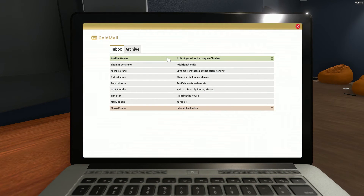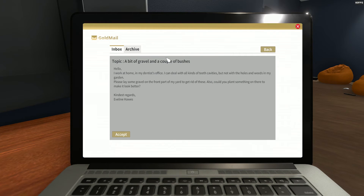Mail. A bit of gravel and a couple of bushes. Hello — I work at home, in my dentist's office. I can deal with all kinds of teeth cavities, but not the holes and weeds in my garden. Please lay some gravel on the front part of my yard and plant something to make it look better. Your kindest regards, Evelyn Hawes.